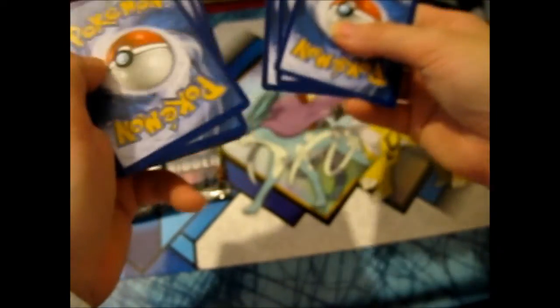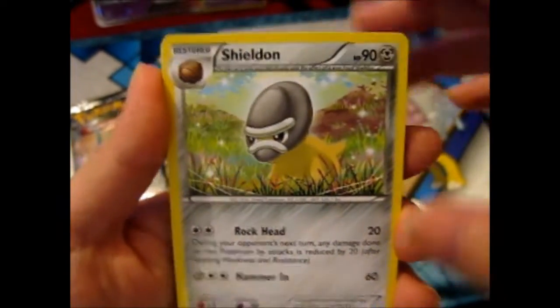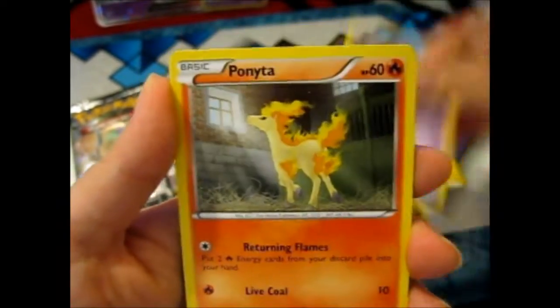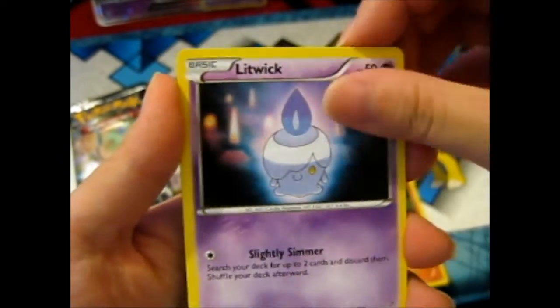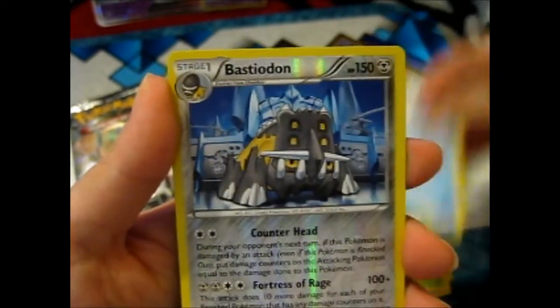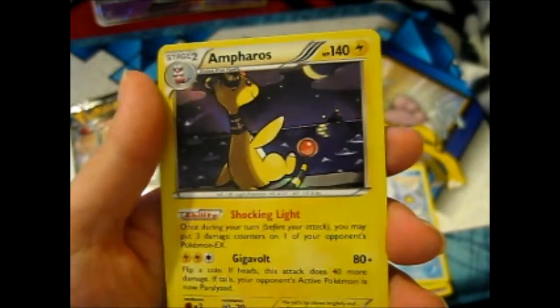Steam Siege — pack three. Almost stuffed it up. We've got a Shieldon, Sliggoo, Nidorina, Ponyta, Litwik, Joltik, Foongus, Beedrill, and a Reverse Holo Bastiodon.